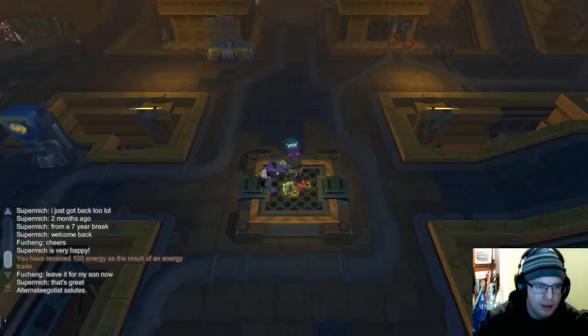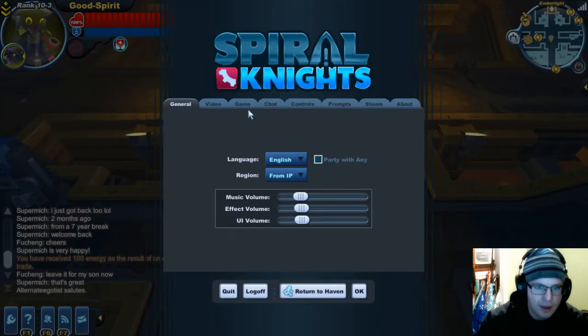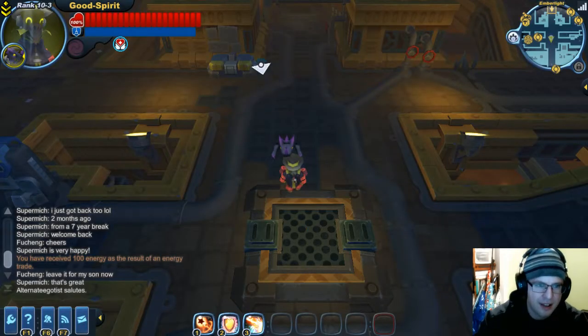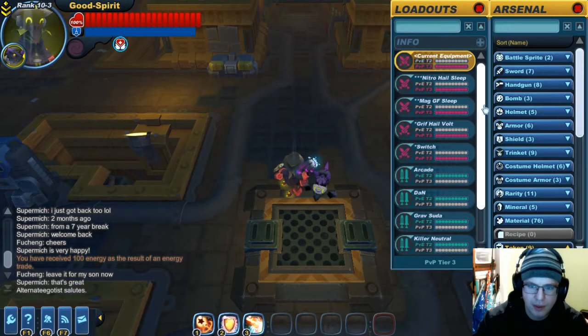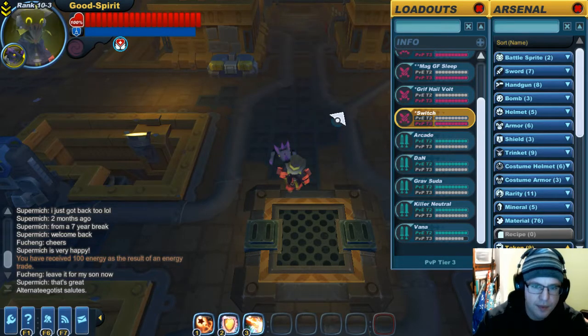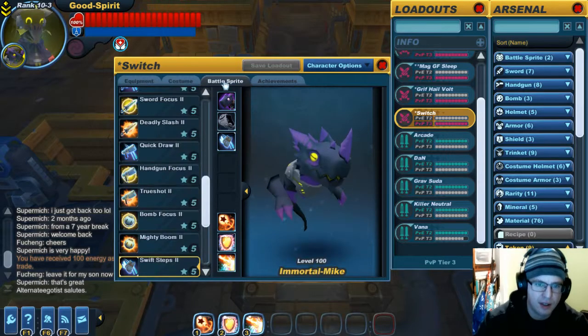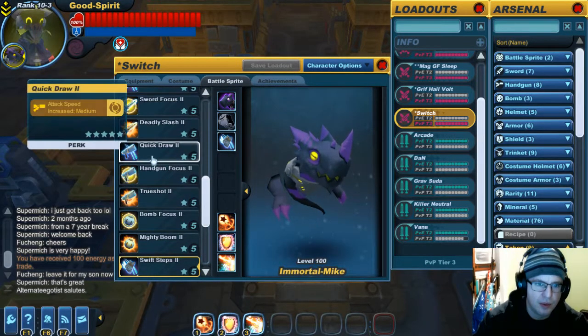Clicked on the wrong thing. All right, escape — first off let's turn that off because I keep having to auto-turn it off. L is for loadout — there we go. We have a switch loadout somewhere in here, just for sheer ease. We can give you a quick draw.